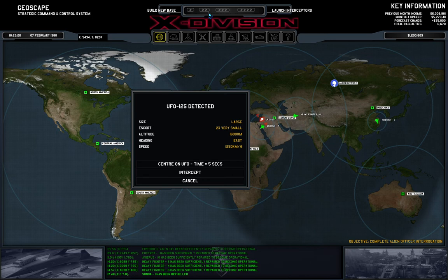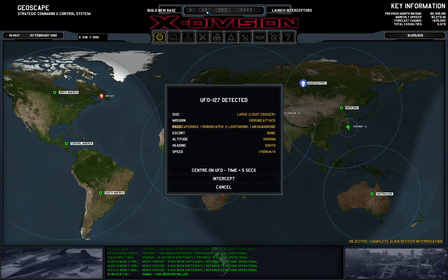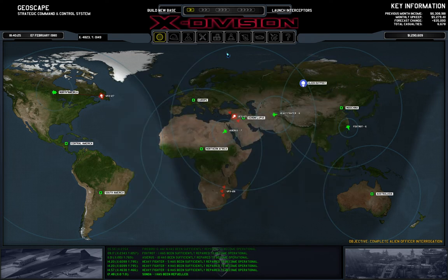We have a large UFO — like a cruiser — with two planes accompanying it. I'm going to wait for more spawns before deciding. A light cruiser with a ground attack mission carrying robo stuff again. What can we intercept that with? Two heavy fighters and a Foxtrot, it seems. Let's send them right away.